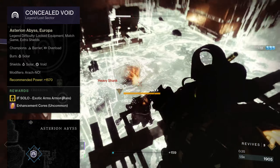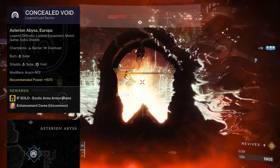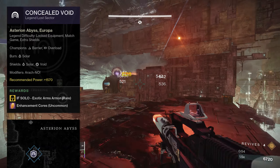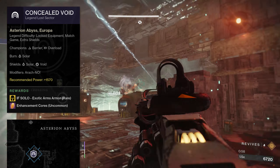It's going to be in Europa. The champions for this one are going to be Barrier Champions and Overload Champions. The burn's going to be Solar. The shields are going to be Solar and Void. The modifiers are going to be Arachno. Recommended power for this one is going to be 1570. And then if you complete it solo, you get Exotic Armor.